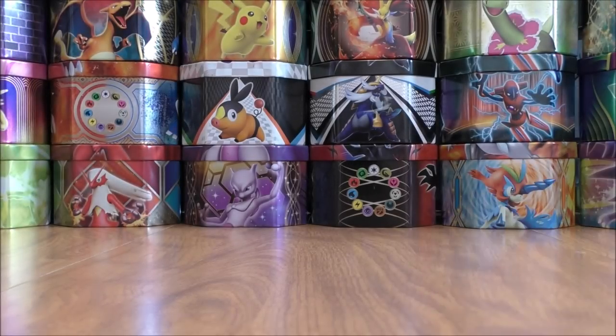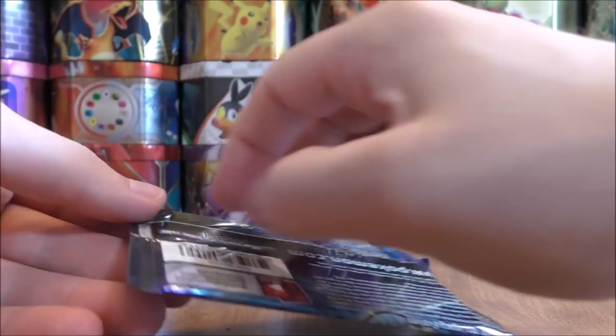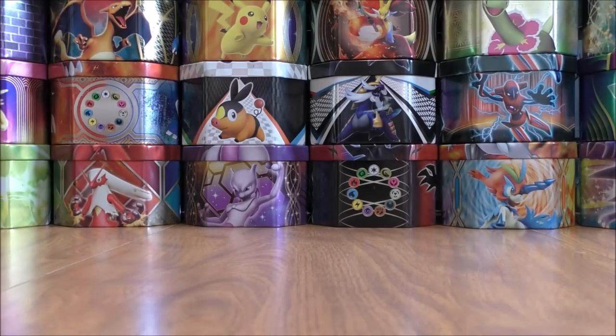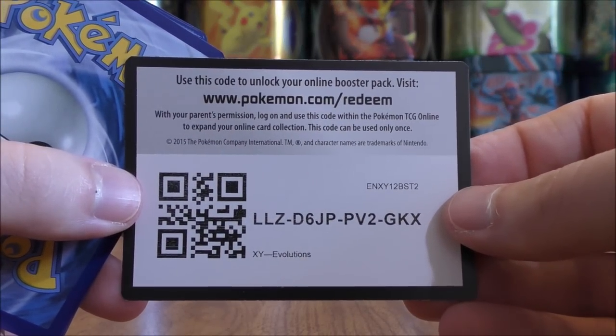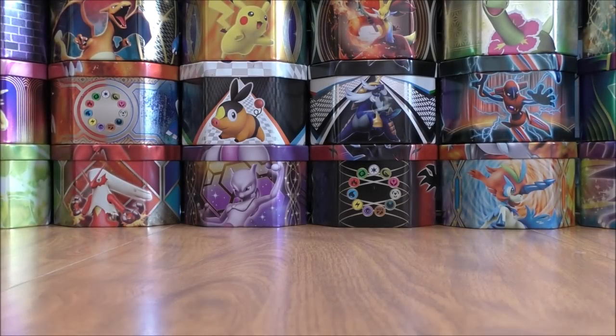So hoping this final pack will make the tin. Like I mentioned, I bought this tin mainly because it was on clearance and because of the Volcanion EX. Final pack — Raichu on the cover artwork design of the Evolutions pack. Looks like I will be shut out from this tin unfortunately — though I guess I could pull a secret rare or a BREAK card.